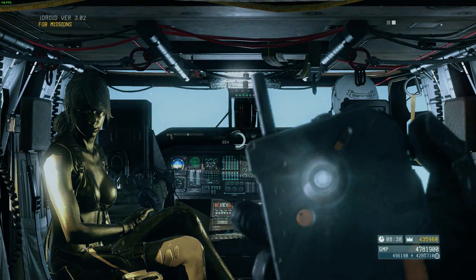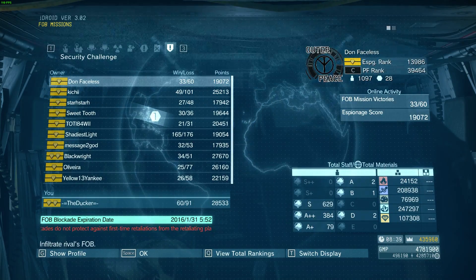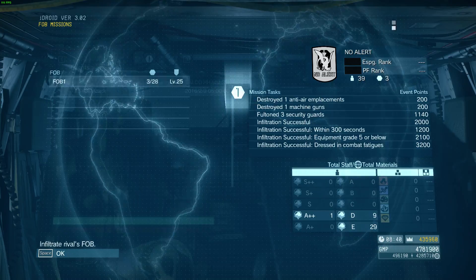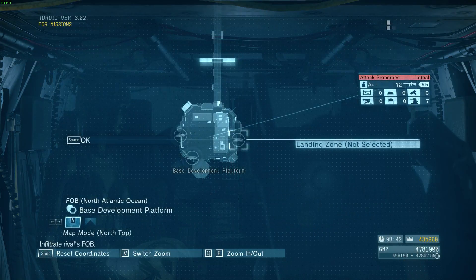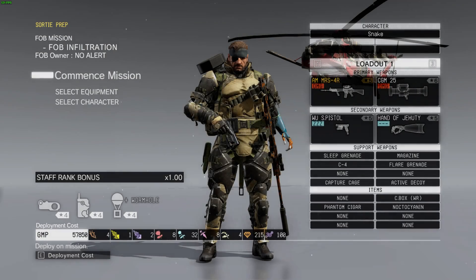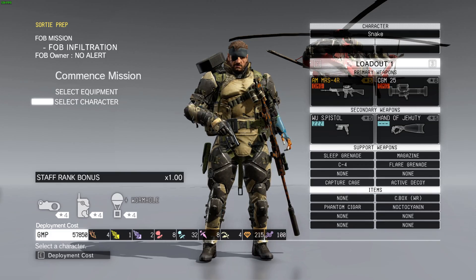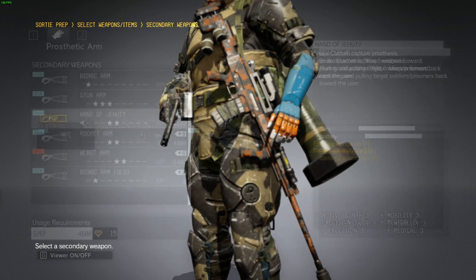Let's just jump into the FOB mission and I'll show you guys how easy it is to take out the Skulls — no effort. I'm just going to pick Base Development Platform because it's wide open and it's easier to target them. Always make sure to equip your battle dress because things are going to get rough.